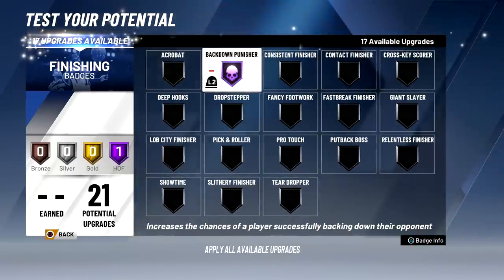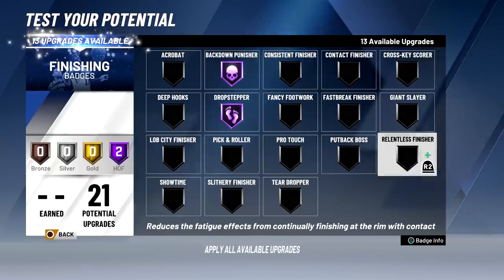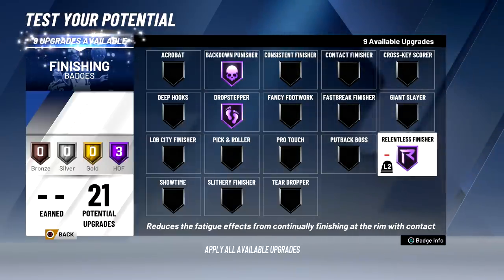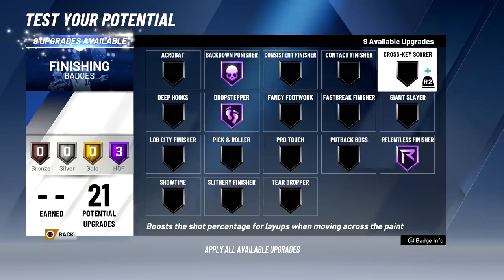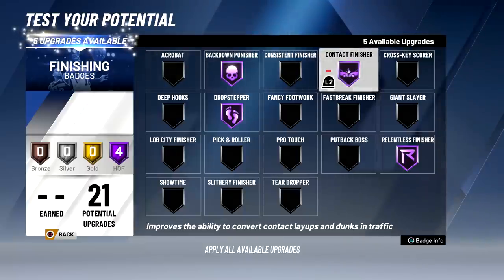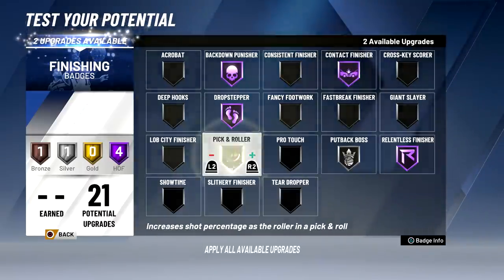For finishing badges, put back down punisher for sure, drop stepper at hall of fame, and you can put deep hooks on hall of fame if you want since you have an 80 post hook. I'm putting relentless finisher to hall of fame — that's one of the best badges in the game. You don't need acrobat or crosskey scorer, so spend the rest on contact finisher, put back boss to silver, and pick and roller to gold.